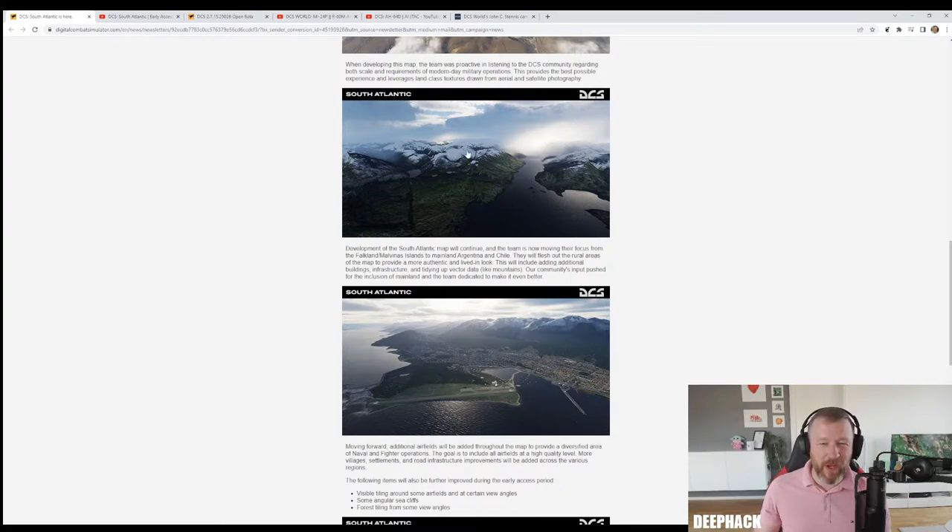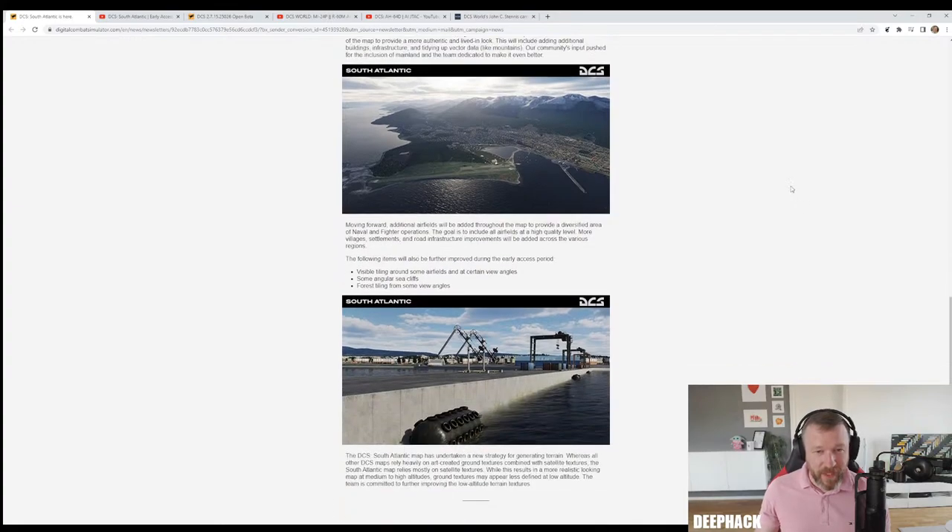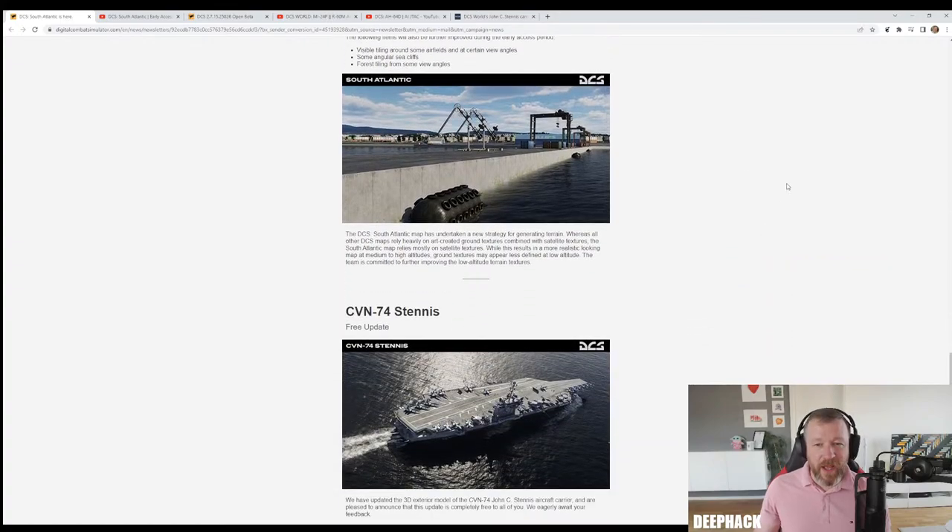Development of the South Atlantic map will continue, with the team moving focus from the Falkland Malvinas Islands to mainland Argentina and Chile. They will flesh out rural areas to provide a more authentic and lived-in look, including additional buildings, infrastructure, and tidying up vector data like mountains. The South Atlantic map uses a new strategy - whereas all other DCS maps rely heavily on art-created ground textures combined with satellite textures, this map relies mostly on satellite textures. While this results in a more realistic-looking map at medium to high altitudes, ground textures may appear less defined at low altitude.